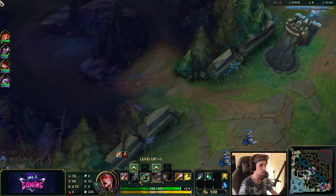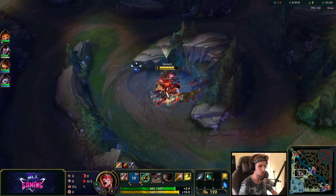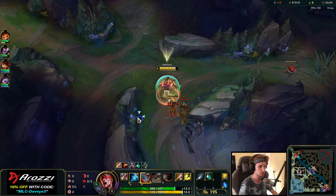I always like to start red buff — kind of depends on the matchup. For runes, I always recommend going Conqueror with Presence of Mind, Tenacity, and Last Stand, also taking Sudden Impact with Ravenous Hunter. This is pretty much the standard setup you want to be playing with in most of your games.